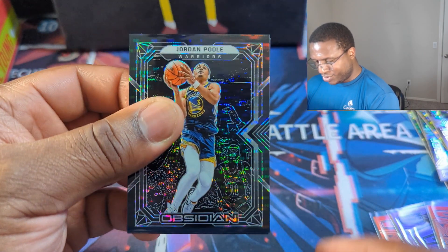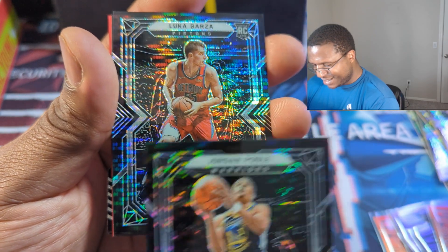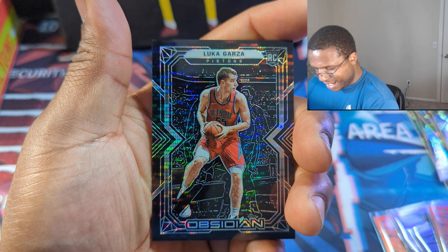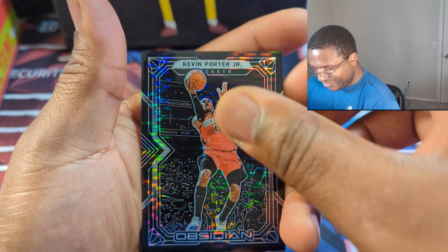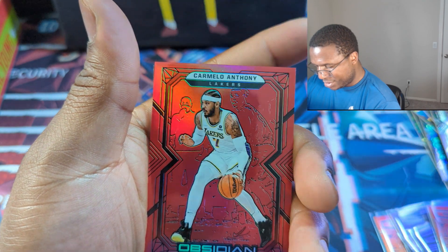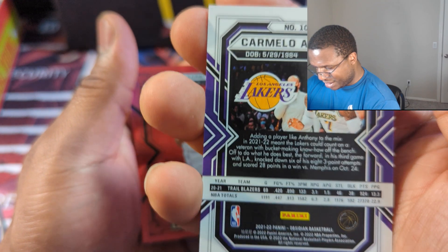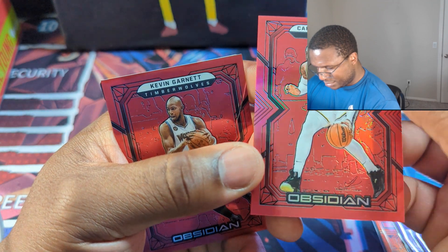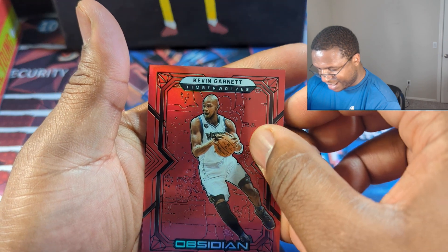On to the 2021-2022 box. I'm getting a lot of Jordan Poole. Luca Garza — take a good rookie card like that. Kevin Porter in the purple — nice. Carmelo in the red flood — need more red flood in this one.